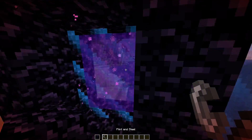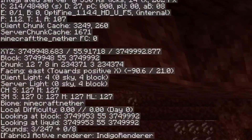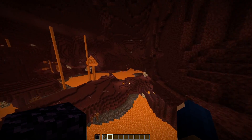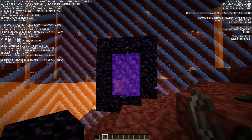Let's start in reverse. A portal at the overworld's border takes me to 3,750,000 blocks in the nether. This still gives me 26,250,000 nether blocks to work with.